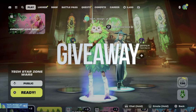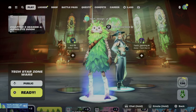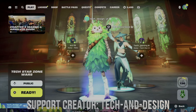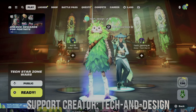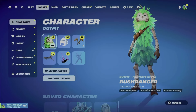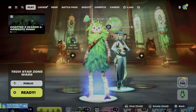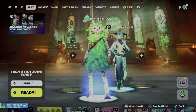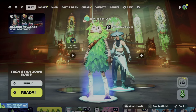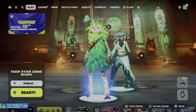Hey guys, welcome to another awesome giveaway! Right here we have our latest winner. No matter what this winner chooses from the item shop, you guys can sign up for whatever you would like. Make sure to follow the entire video to see the three steps to sign up. Right now we're gonna gift out the battle pass because that's what this winner wants. The winner can choose the battle pass or anything from the item shop as long as it's giftable.